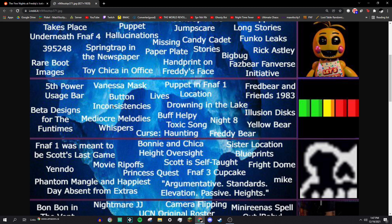Drowning in the lake: in FNAF World, when you go see Old Man Consequences, you can enter the lake and drown inside of it, and that triggers a sequence. I'm having trouble remembering exactly what happens, but I do know what that's talking about.